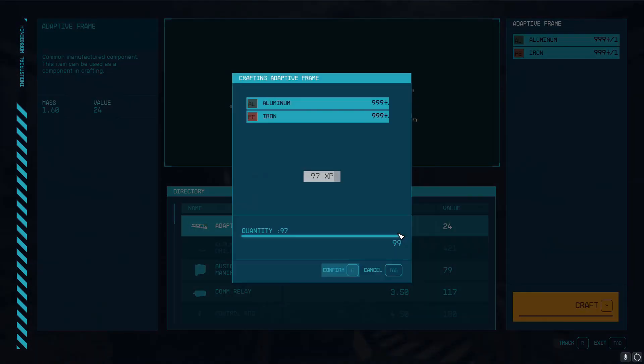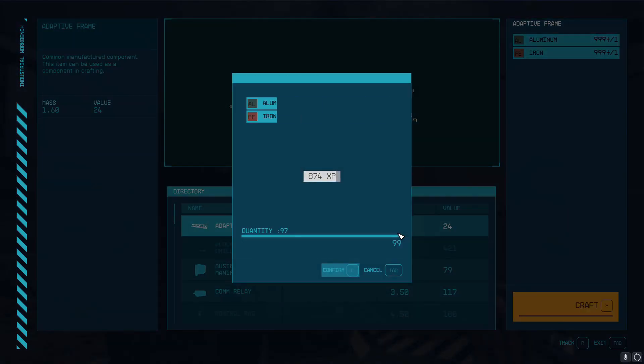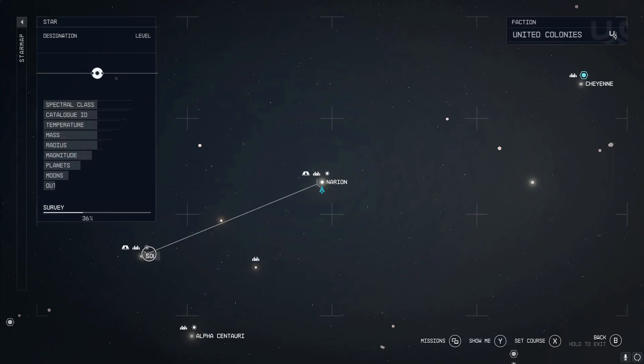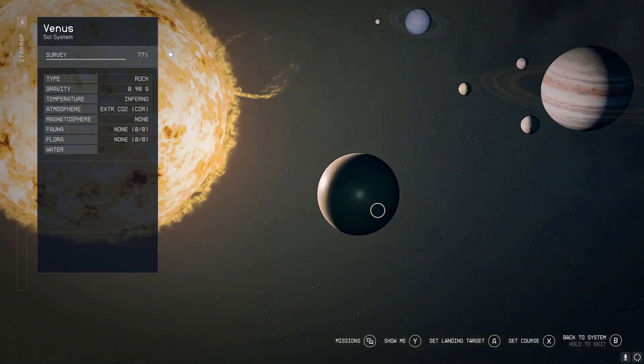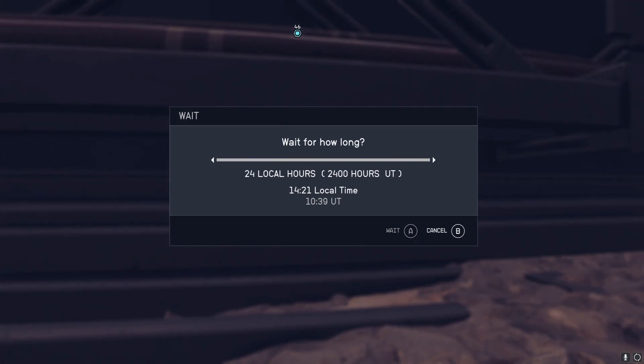You're going to want to craft 99 at a time, and this is actually much faster if you have a mouse and keyboard. To get the most out of this, have a full wall of storage and then go to Venus in the Sol system and rest or wait there. For every one hour you wait, you get 100 hours of UT time, which allows your storage to fill up much quicker.